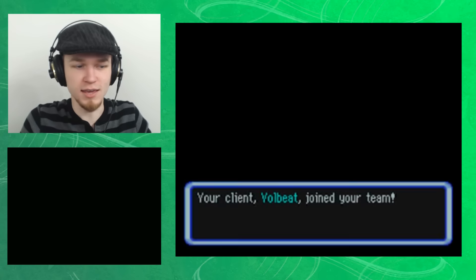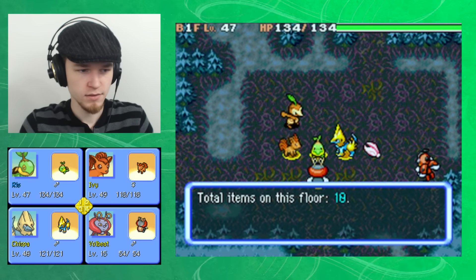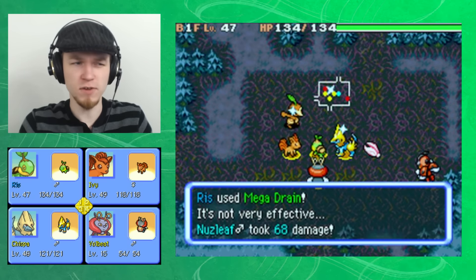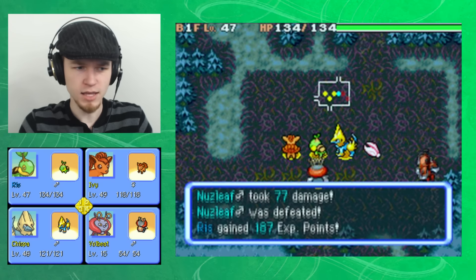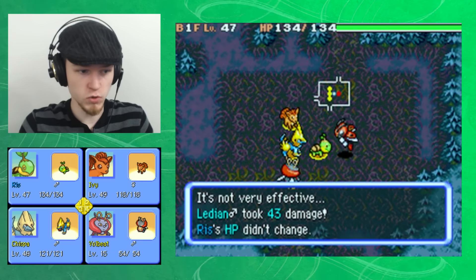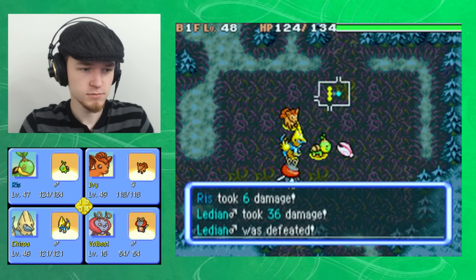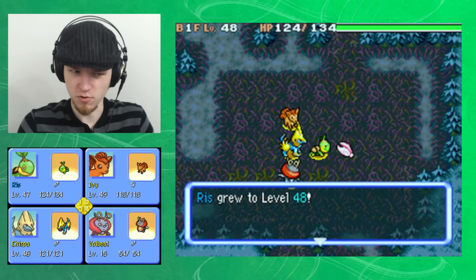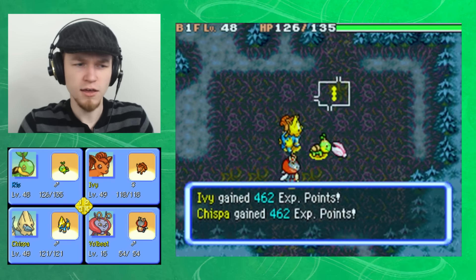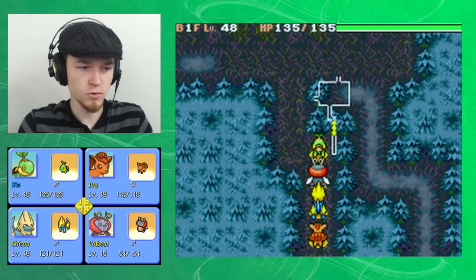Midnight Forest B1F — it's time. Your client Volbeat joined your team. Volbeat is level 15, I should make note of that and make sure he doesn't die. And look at that — Riz got to level 48! HP up one, attack up one, defense up one. Better than Ivy's level. One of the things I miss about being a Mudkip in Red Rescue Team is that you could walk on water — it didn't phase you in the slightest.